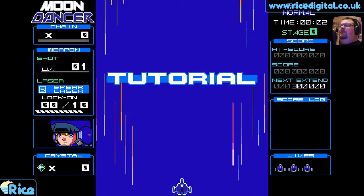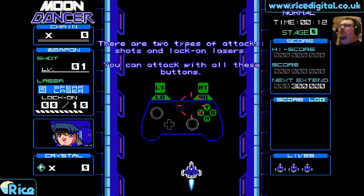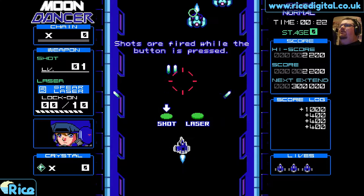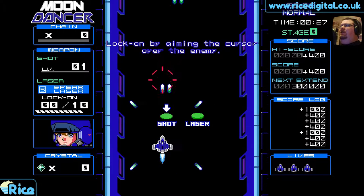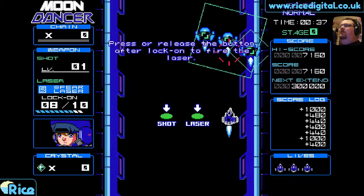Let's do a tutorial first. It explains how we do everything — move with the left stick or d-pad. There are two types of attack: shots and lock-on lasers. You can attack with all the buttons. Shots are fired while the button is pressed. Lock-on works by aiming the cursor over the enemy, then pressing or releasing the button after lock-on to fire the laser.